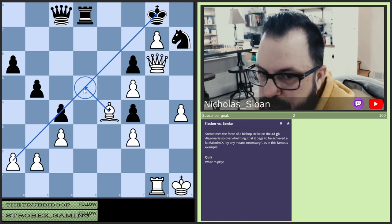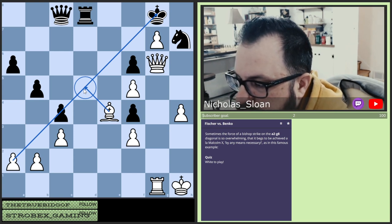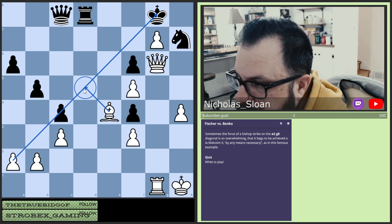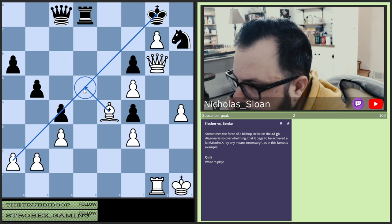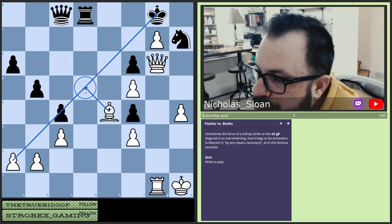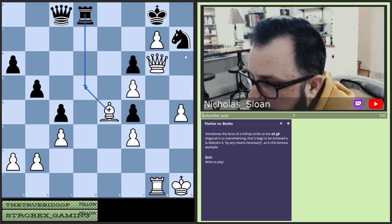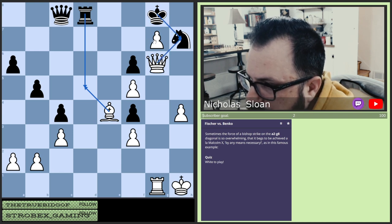I'm guessing that we have to worry about this particular diagonal. So this is going to be some move in the sequence at some point. It might be straight away — I think it's going to be straight away because that removes the defender here. So let's do this here and then he takes, and then we take the knight. He moves out of the way. We queen the pawn. And he takes.